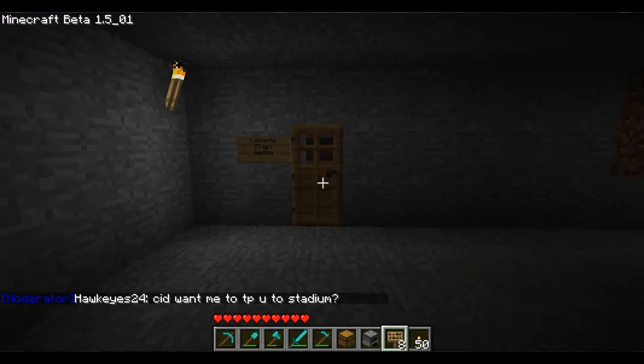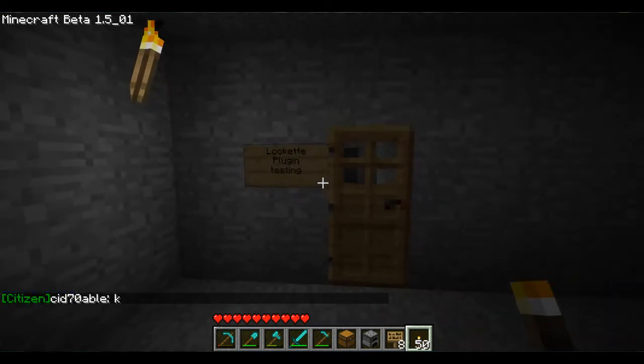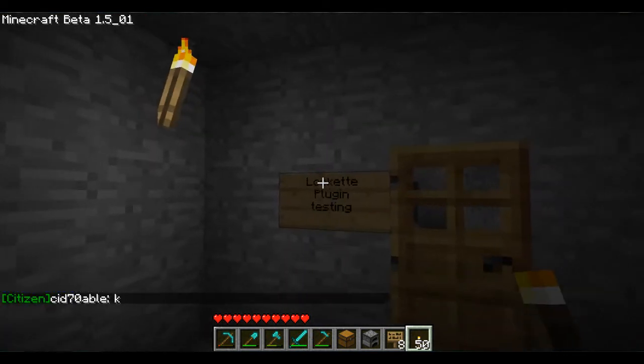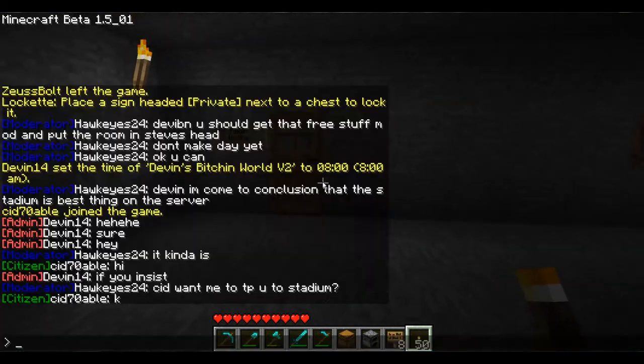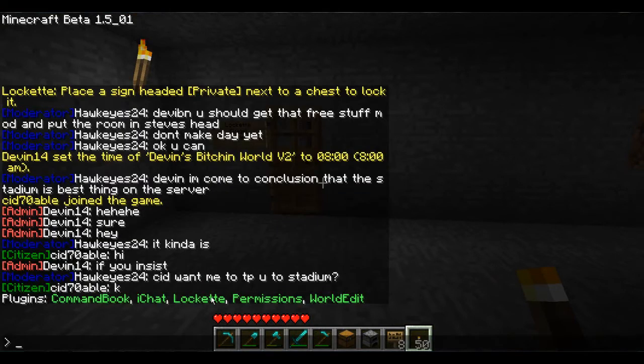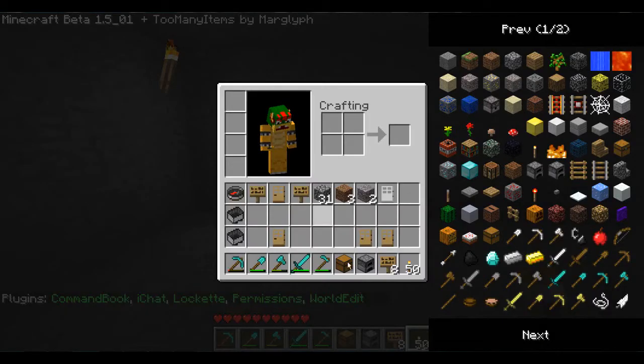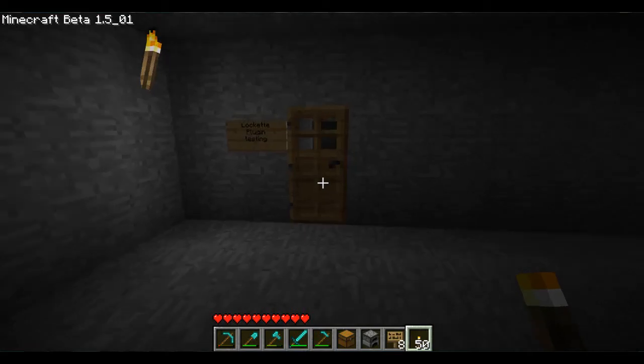Hey guys, MinecraftRules11 here. Today I'm showing you a tutorial on a new plugin that I just installed. It's called Lockit. If you want to see all the plugins I have, just go slash plugins, enter, and you'll see that right now I have five. So, Lockit — that's what I'm showing you today. You can lock your chests, wooden doors, iron doors, and furnaces.